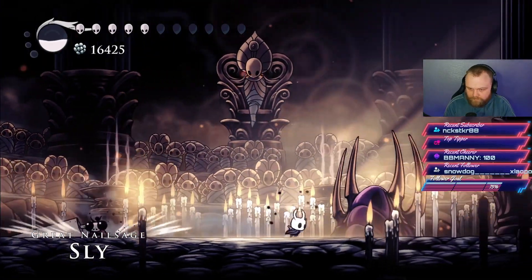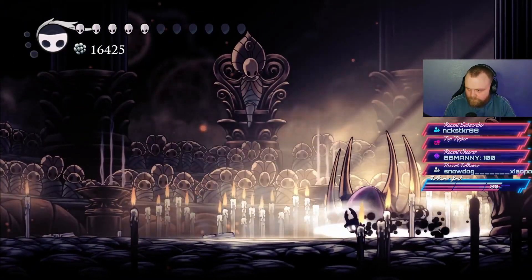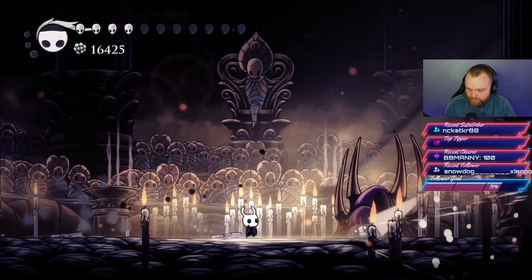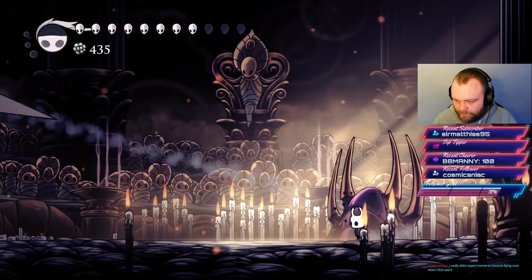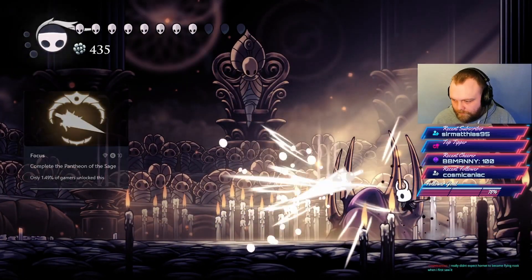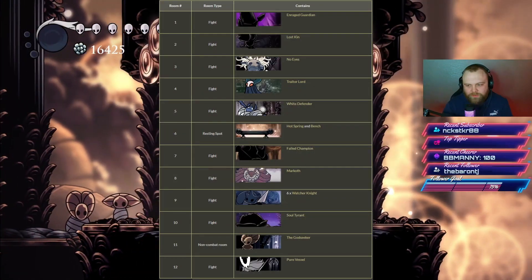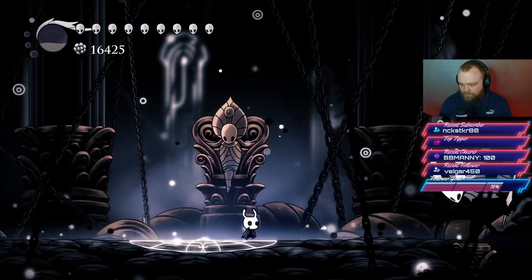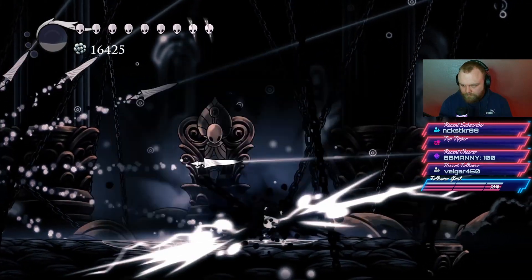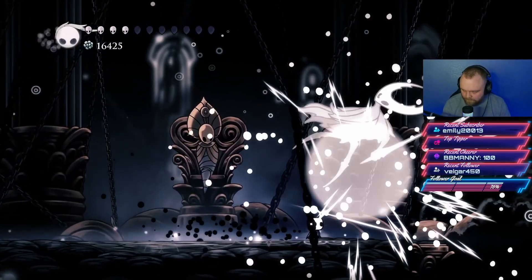Sly is a very difficult fight — there's no time to heal and he attacks constantly. You need to dodge and only hit him once, as hitting more than once causes him to retaliate very quickly. Pantheon Four features mostly late-game bosses, with Markoth being particularly difficult. The final boss is Pure Vessel, who deals two masks of damage and is a massive difficulty spike compared to the standard Hollow Knight. Completing all four pantheons brings us to 112% completion.